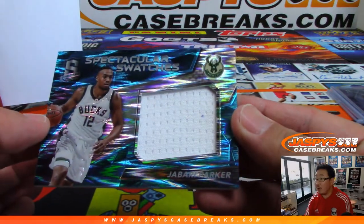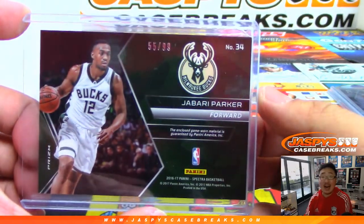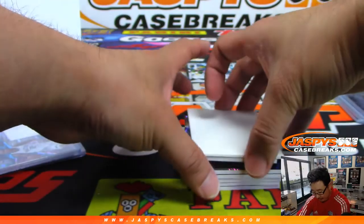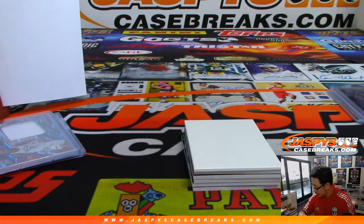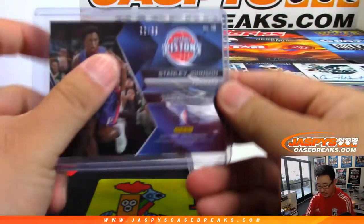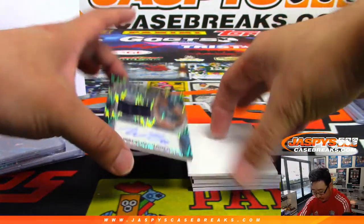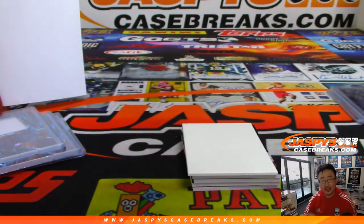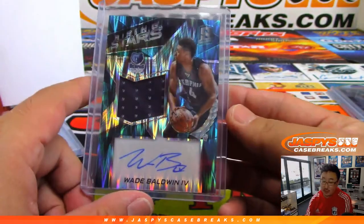Spectacular swatches — Jabari Parker, 55 out of 99. Number five, Jared Nictor. Another spectacular swatch — Stanley Johnson, going to number 22 out of 99. Joe Matthews on the board. We've got Jersey and Otto — Rising Stars, Wade Baldwin the fourth. 36 out of 99. Jeremy 33 with the number six.